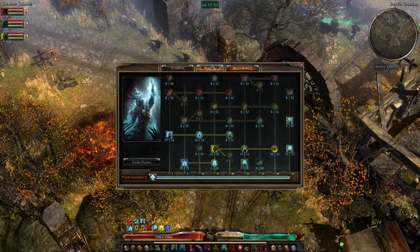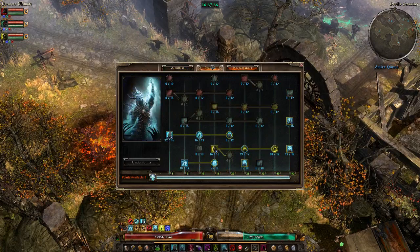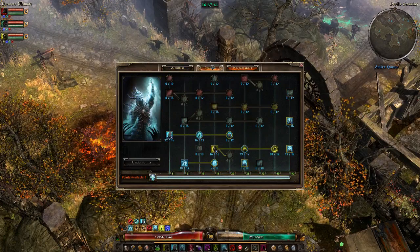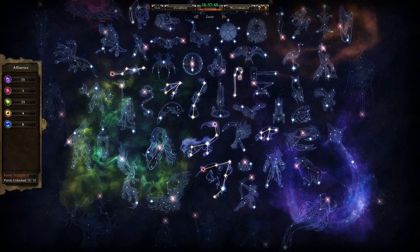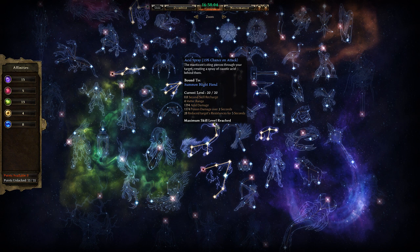As far as devotions go — and all this will be in the description with the Grim Tools link so you can see the build in its entirety — we've got Shepherd's Call, which is good all-around pet damage. Manticore is actually the most critical devotion for our build because it gives 28 reduced target resistances. These are all resistances, and we do nearly all damage types, so having something that reduces almost everything is very, very strong for our build.